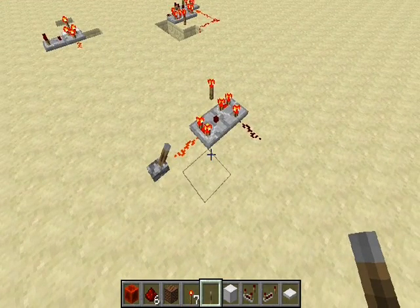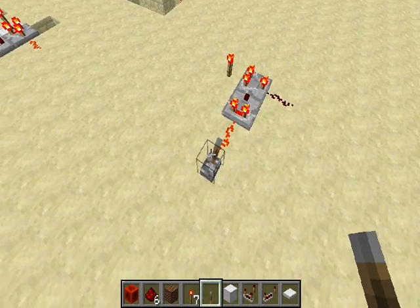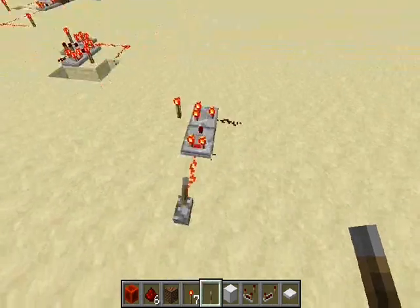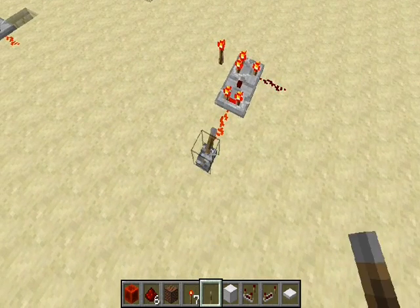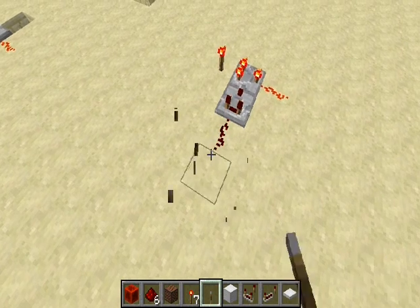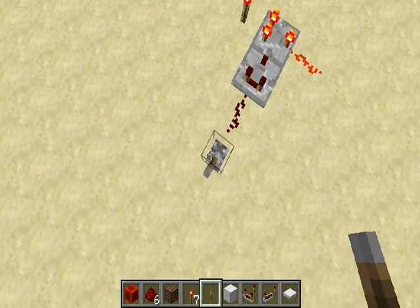What I built to celebrate this is an instant inverter. This is probably the most useful thing in the new update — these comparators, because they act instantly. As you can see, the output line in the top right corresponds to the input line here, except inverted, and there's no delay between them.